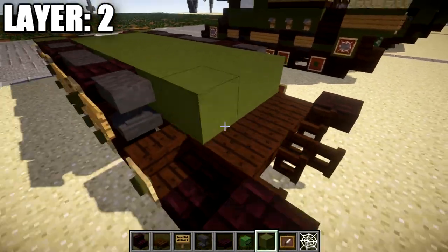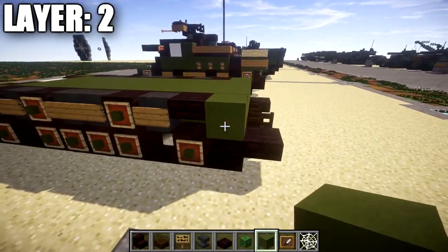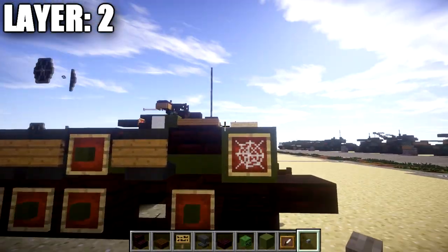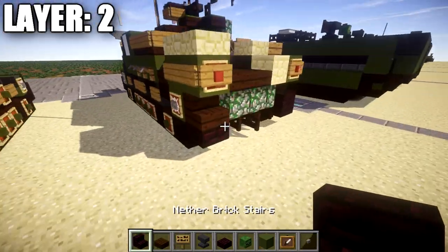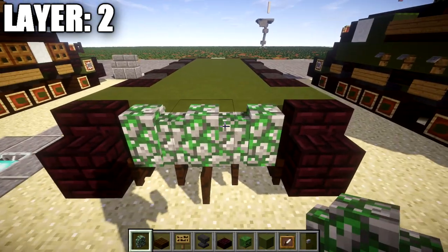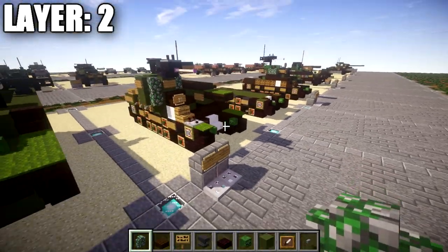Continuing to work our way back, we place a row of three green terracotta cross followed by a nether brick top slab to both ends. Then a row of five green terracotta cross, an item frame with a cobweb in it — same thing on this side — and a stone button on the side of this green terracotta block on both sides. On the back, we place a nether brick stair on top of these two nether brick top slabs and in the space in between, a row of three mossy cobblestone walls across the back. That finishes off layer 2.